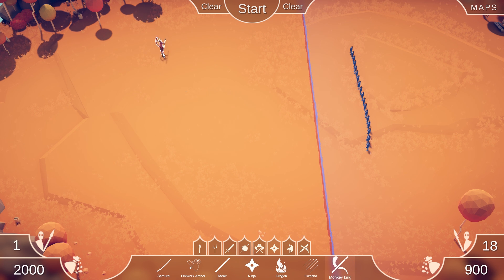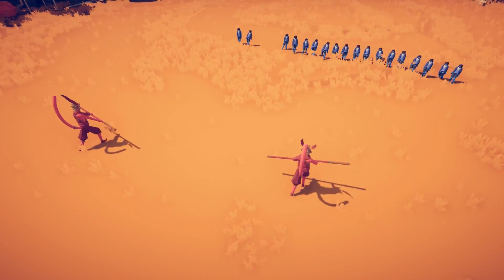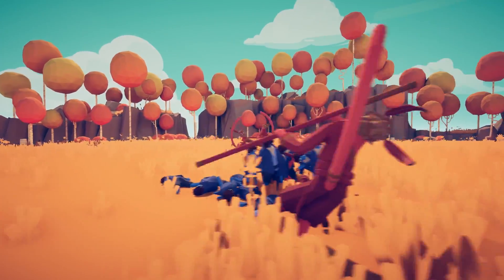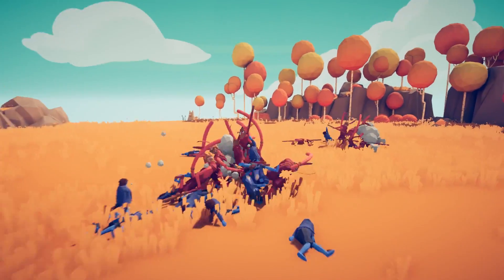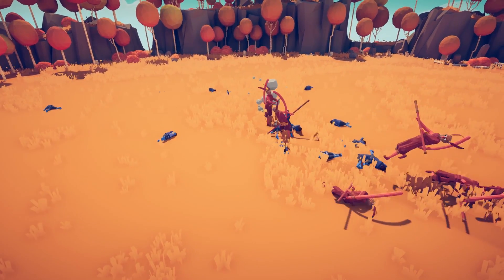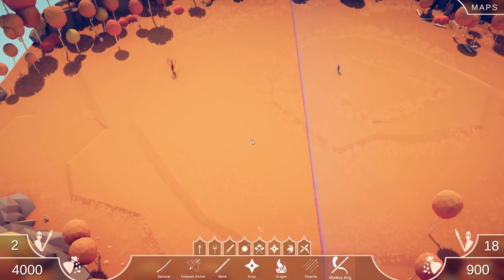All right, let's do the Monkey King. All hail the Monkey King! What can he do — is he a jumper? Is he going to jump into battle? Yes he is, and he's going crazy. Oh, he teleports as well! I like that. He creates illusions? Holy smokes!